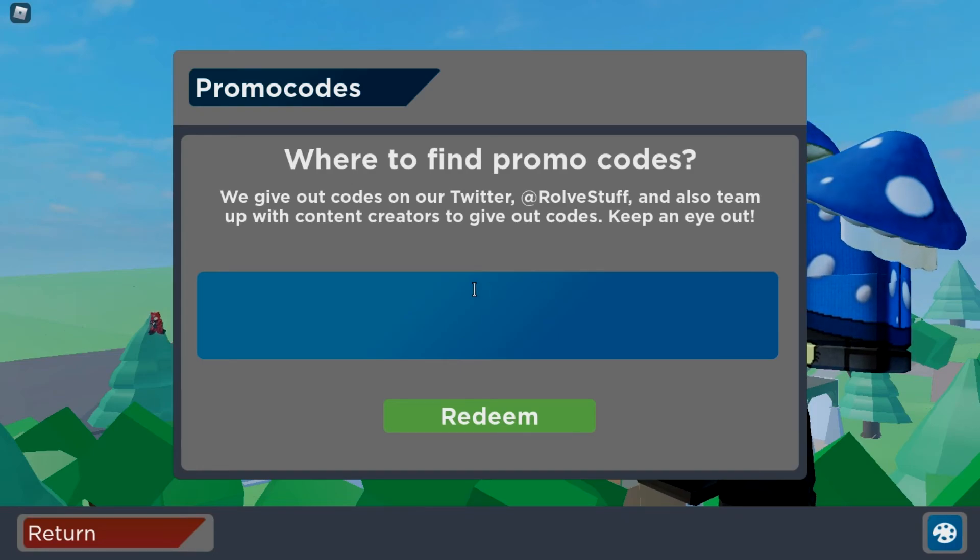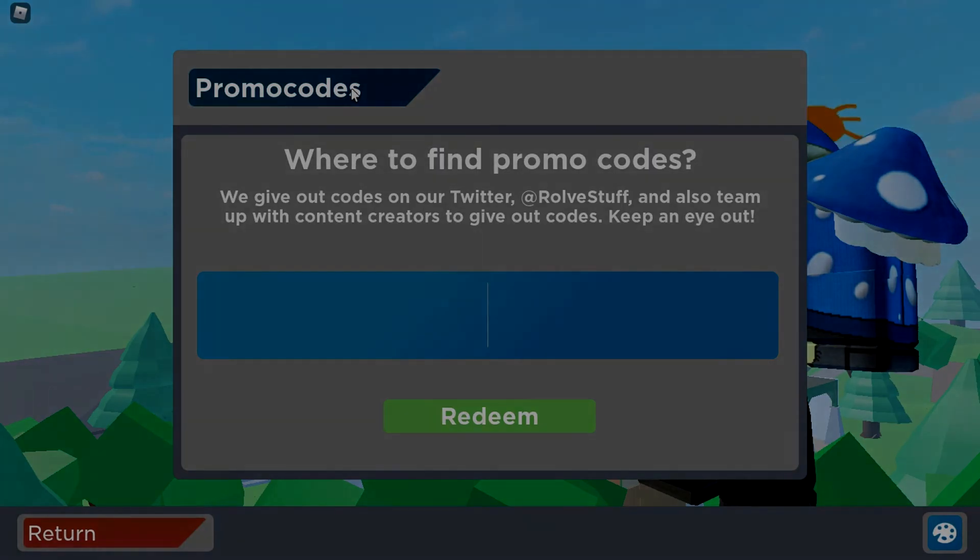Just type your user ID backwards, then it brings you in there, unlock the waterfall, go in the waterfall. Thanks for watching — if you enjoyed this video, please consider liking and subscribing because I'm trying to get monetized. See you in the next one.